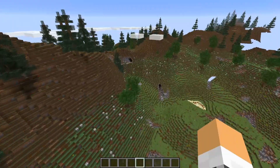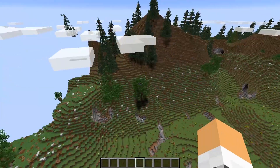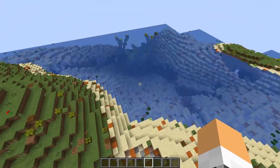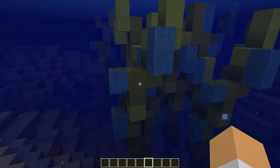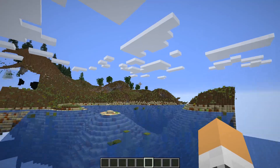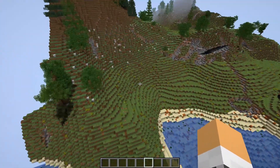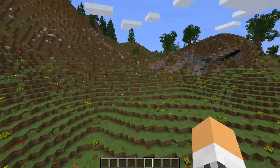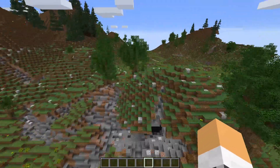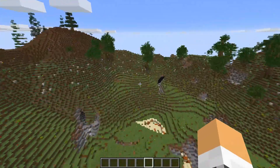There are loads of pictures on the Spigot page where you actually download the plugin. As we fly around, even the ocean has some interesting features — and I do like the mountains because as you can see they're quite nice and big. There's seaweed too. Really, really nice. It can be interesting to add to your server.